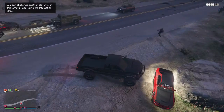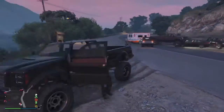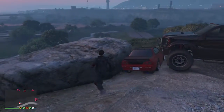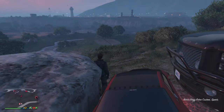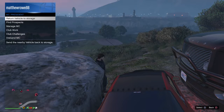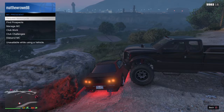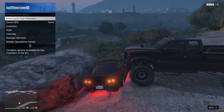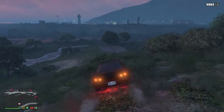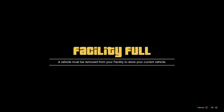We go up to the car and block the driver's side door and the passenger side. Now we should be able to teleport in and out of the vehicle like so. When we can do that, we bring up the motorcycle club menu and we return - see it says 'return vehicle to storage.' At the same time, press triangle so you teleport into the vehicle.